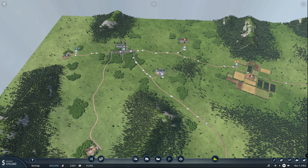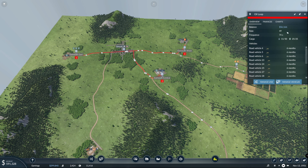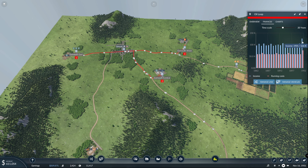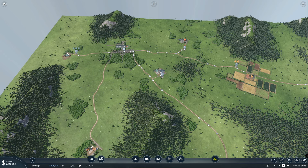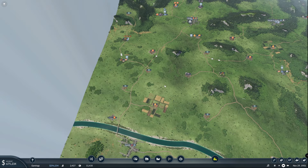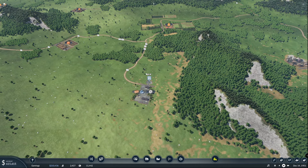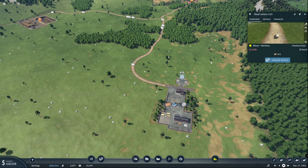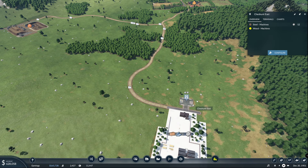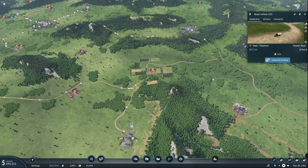I don't think we should have bought the oil cart some new trucks because it won't take long before we can actually make a train line over here. That will be great. So let's see what we have here. That's also the Steel 2 Machines card.